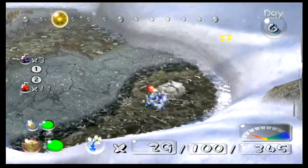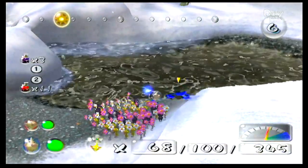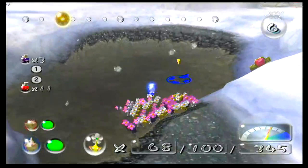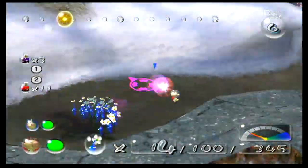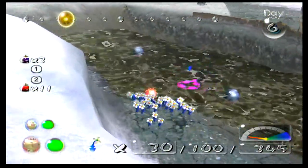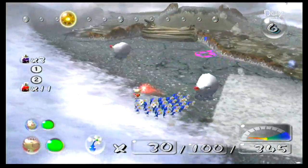Now the blue Pikmin need to destroy this dirt pile or rock structure. With that the water is drained. The purple Pikmin is going to carry that back. Now in the water, those are water dimples — be careful of those guys. They will eat your Pikmin. They're related to the bulborbs, a returning enemy.